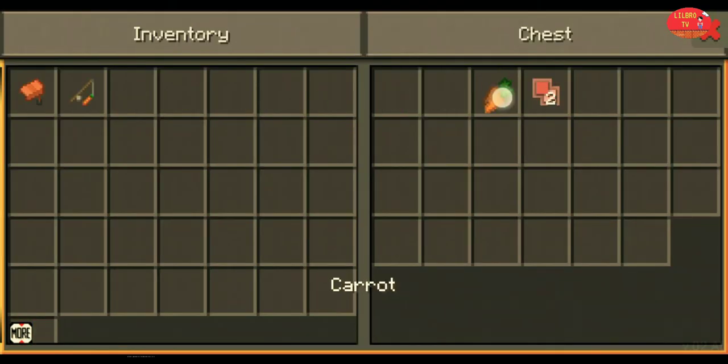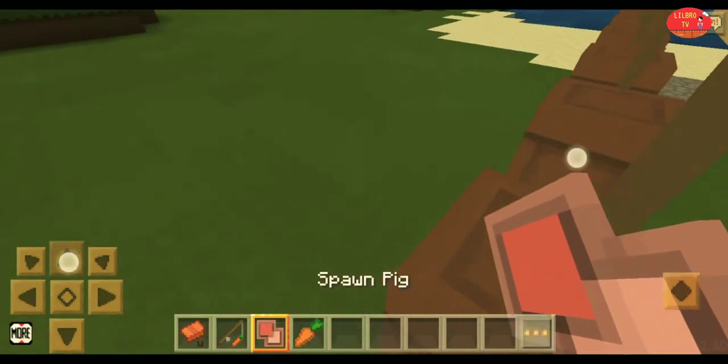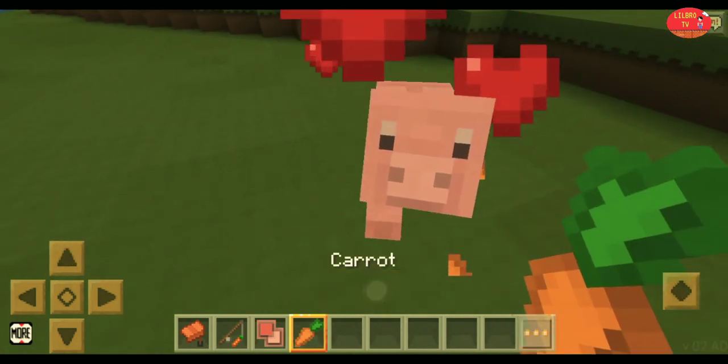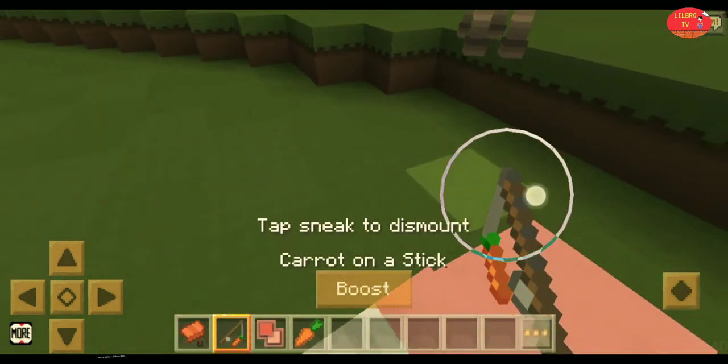Next, spawn a pig and tame it, then place a saddle on its back and you can ride it. You can also boost your pig to run faster.